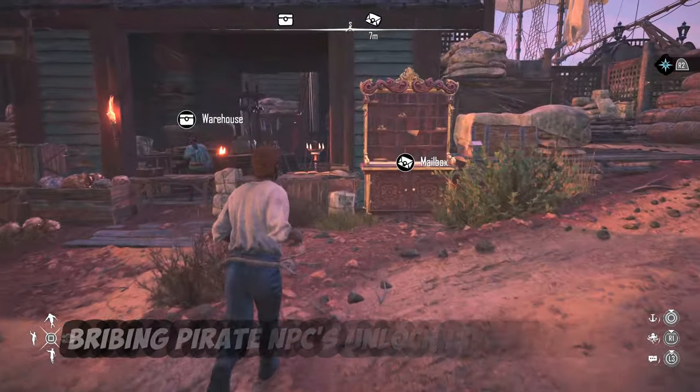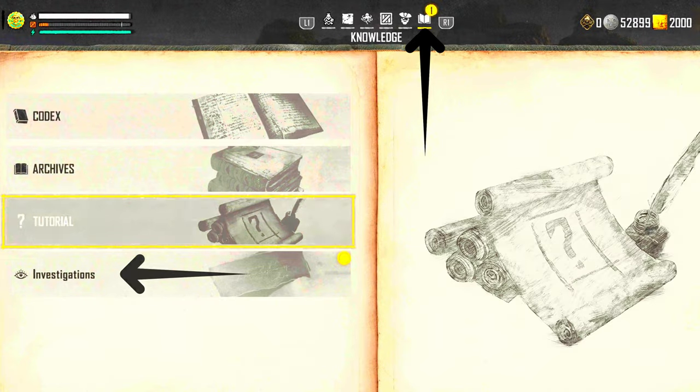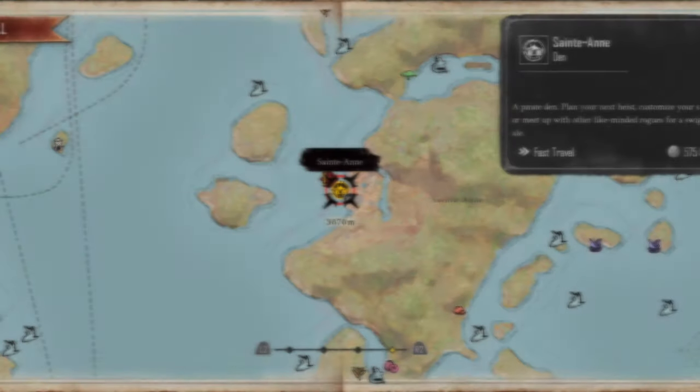You're going to find a letter sitting on the edge of the mailbox that you'll need to pick up. Open up your knowledge book and go to the investigation tab, and we need to go and investigate a shipwreck.